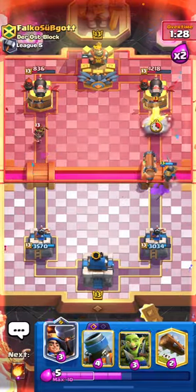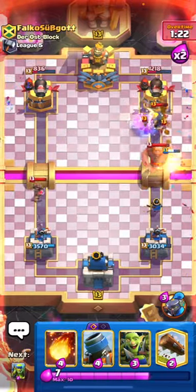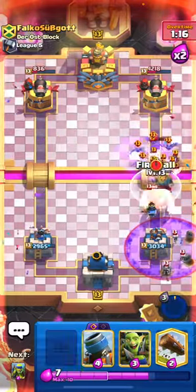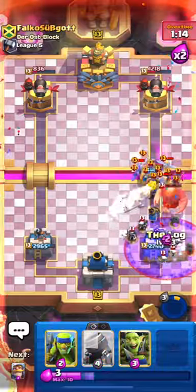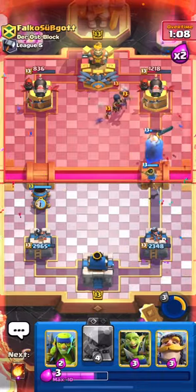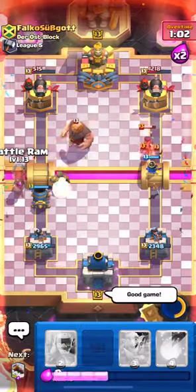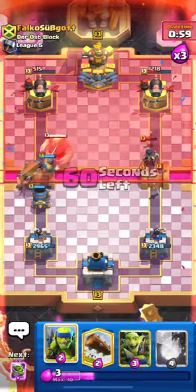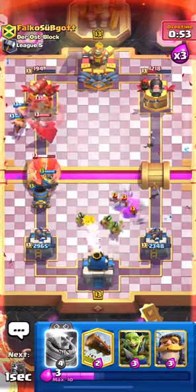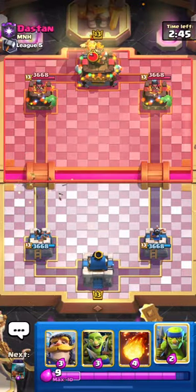There's the Giant - Goblin Gang here, and evo Battle Ram is going to do some really nice work on that Night Witch. Let's Fireball here for good value and play our Spear Goblins to help keep that Mortar alive. Let's play our Knight for the Bowler and another Battle Ram on this side - just changing lanes constantly seems to be giving this guy the most trouble. Let's pop our Little Prince ability, then Log to help out with the Graveyard. Good game.